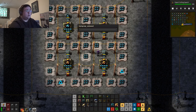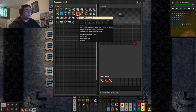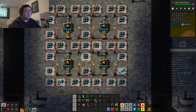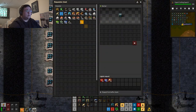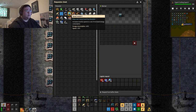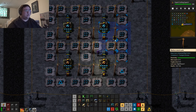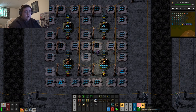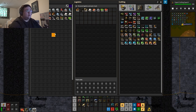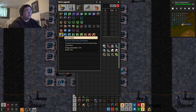They are programmed. This one is going to be production module. It immediately went into the building. Might as well start programming this thing while the other stuff is being made. How many am I going to need? Four, eight — eighteen. Okay, five, ten, fifteen, twenty. It's kind of funny how they are slowly adding the stuff that I need for these.